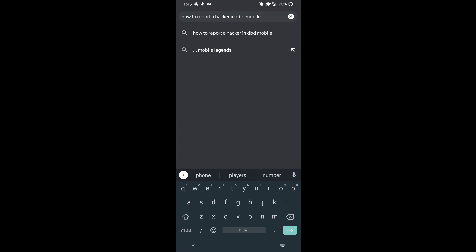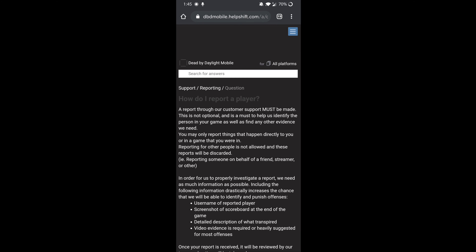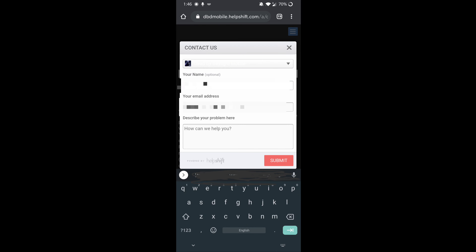I went straight to Google and searched for how to report a hacker in DBD Mobile, then clicked on the link. The team mentioned what they need: first, the username of the reported player; second, a screenshot of the scoreboard; third, a detailed description of what happened and how the killer was hacking; and finally, the most important thing — video evidence, which I already had. Then I clicked the contact us button and mentioned everything I experienced.